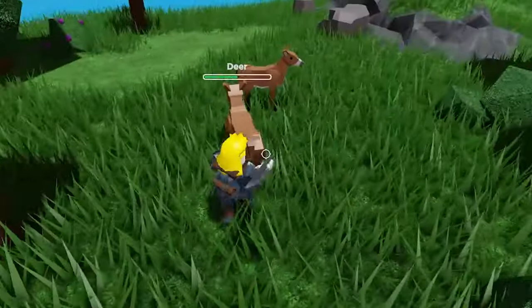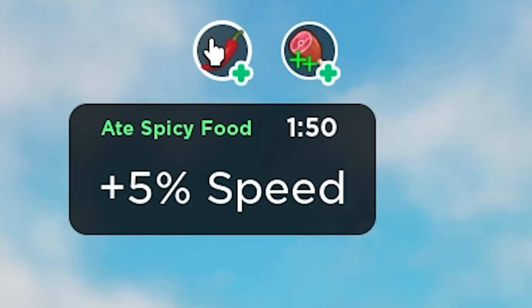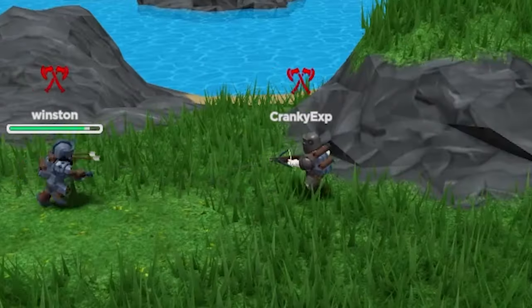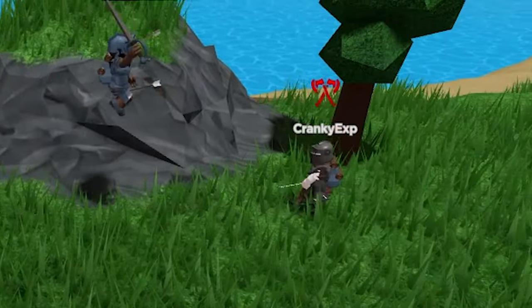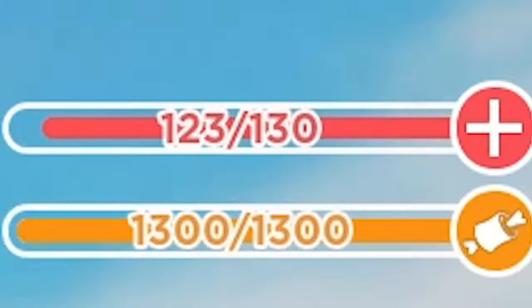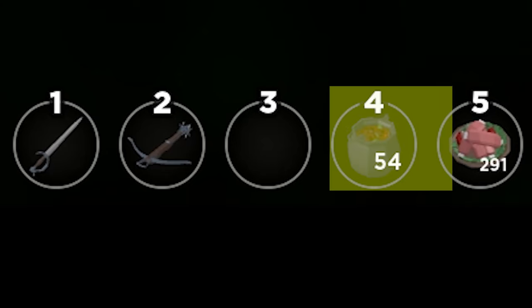Make sure to farm and use spicy meat meals. This not only gives the 'amazing meal' buff, it also gives the 'spicy food' buff, which gives you a 5% speed boost — which can be crucial in combat to outrun and bow your opponent down. If you use the hearty stew and the spicy meat meal together, you get an extra 30 health and a 5% speed bonus, while only taking up 2 hotbar spots.